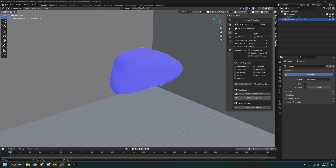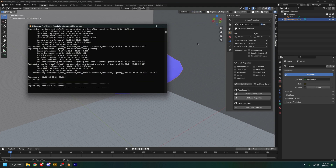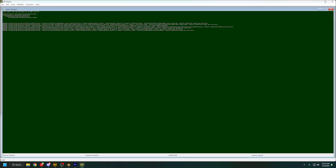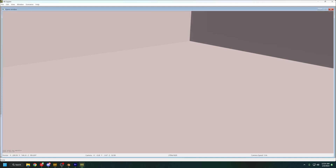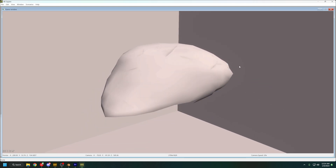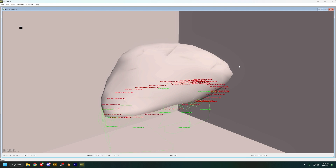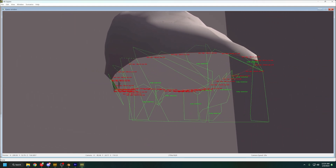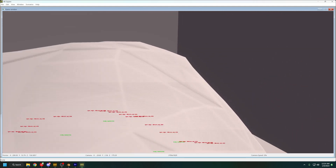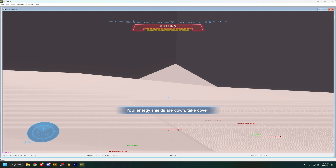Now if we pop into Halo Reach and export the same exact rock as an instance piece, you're going to see it has some issues. At first glance you're like, oh, it's fine, nothing's wrong. But then I enable the debug errors and you can see there's like an absolute ton of them. That's kind of how it goes with Reach and some of the older engines — H2A literally does not care about open edges at all.